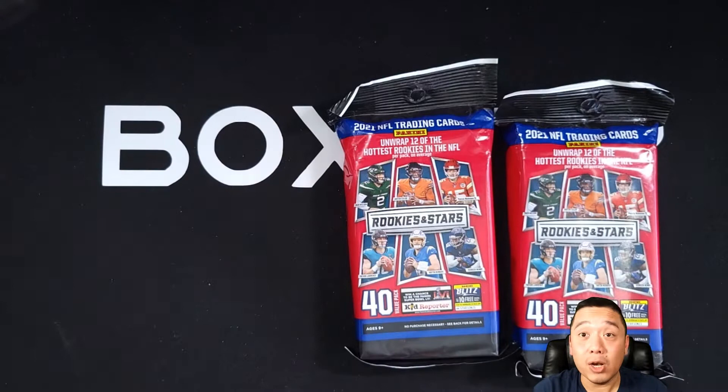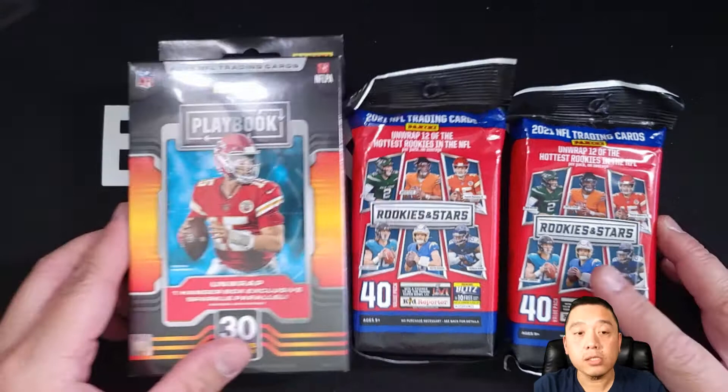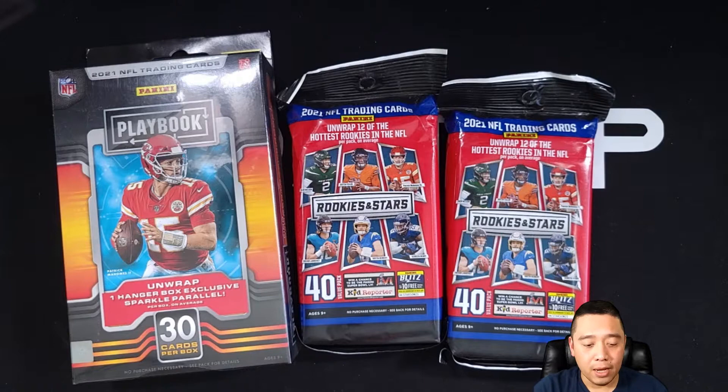On this episode I'm going to open two different products. I got here two cello packs of Rookies and Stars, and one hanger pack of Playbook. This is really new to me — I've never opened this kind of product before, especially football. I've opened a Select football and an Absolute football, but not this Playbook.